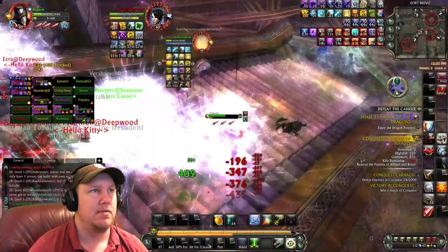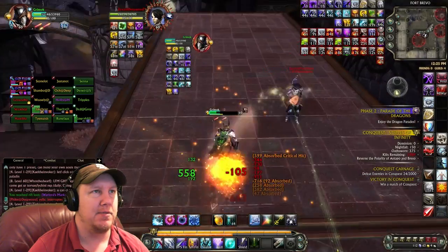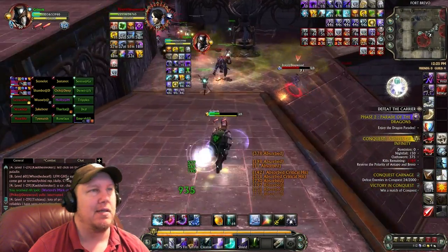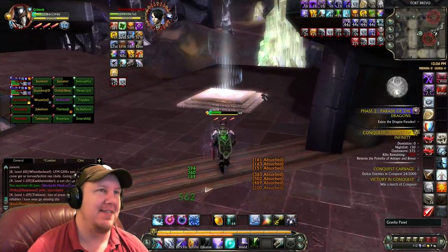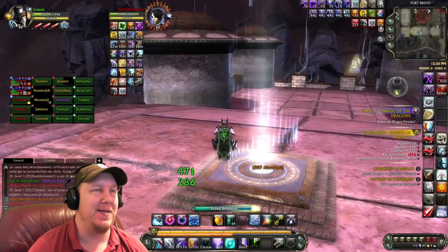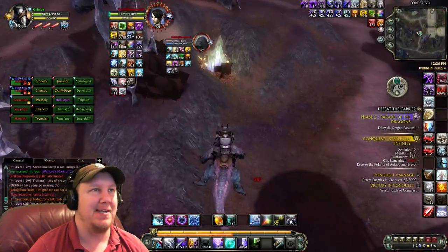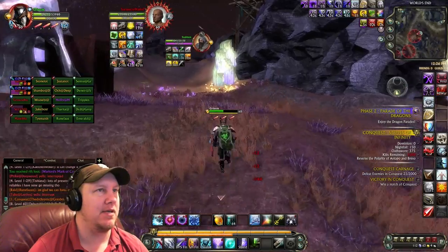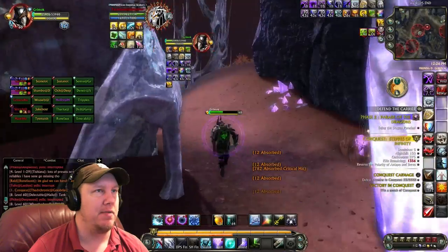We're getting thinned out - time to get out of there, pop my big shield. I want to help them out but I can't, they're just gonna have to die. I want to keep taking the hits for them - you know, whenever you're a tank that's just ingrained in you that you're supposed to be up there taking the hits. Am I getting chased? Let's run behind something, try to mount up back here.